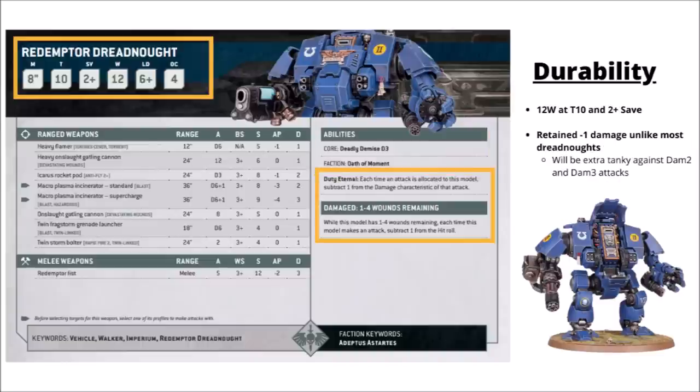Perhaps one of the more obvious things about the Redemptor Dreadnought is its durability. Its stats increased to Toughness 10 and a 2-plus save since 9th edition, both of which are very nice improvements. The Toughness 10 is fairly equivalent with the new damage charge compared with 9th edition, but it will be more resilient against small arms like Heavy Bolters, which now wound it on 6s. It's got 12 wounds and Duty Eternal, making it one of the only Dreadnoughts that kept the minus 1 damage rule from 9th edition.